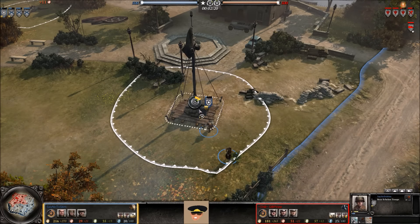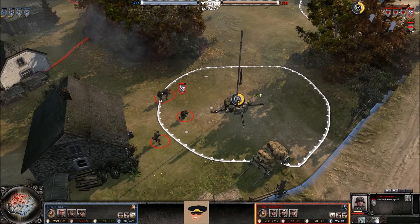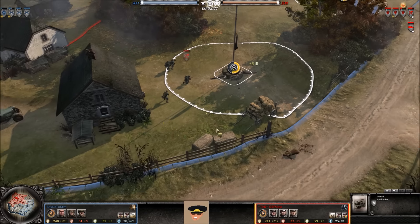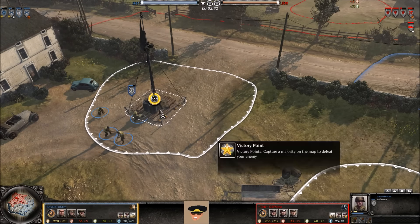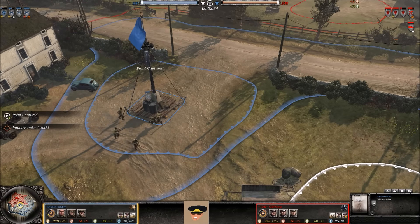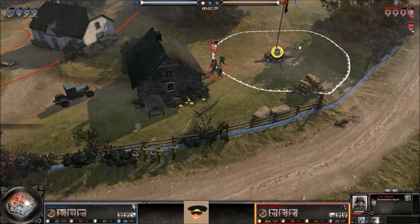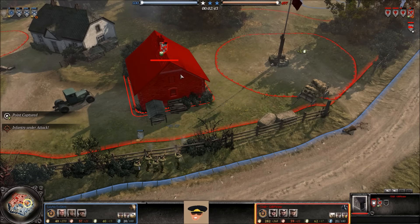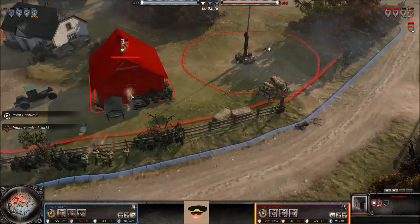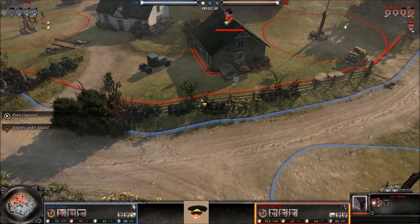Rear echelon troops take the top victory point — decided not to reinforce them back at base. The Sturm Pioneers are still working on the fuel point, having been distracted by the riflemen a few times. Riflemen take the center victory point, and now riflemen are firing at the Sturm Pioneers again. So far no Sturm Pioneers have been lost for GB Pirate. Finally one goes down, and two victory points now belong to the US forces, slowly ticking down the OKW player's score.